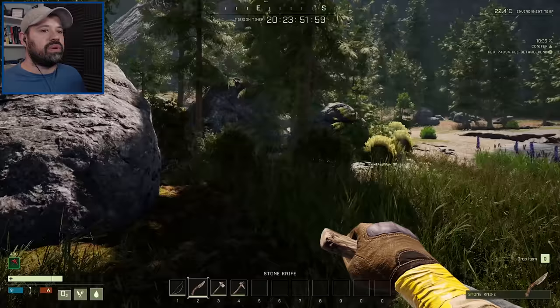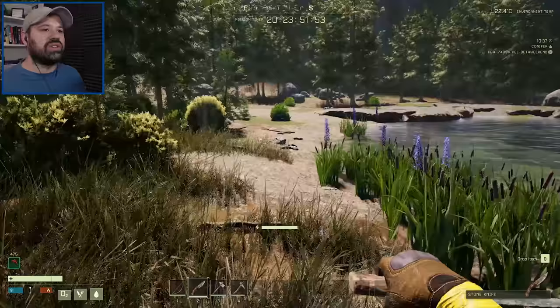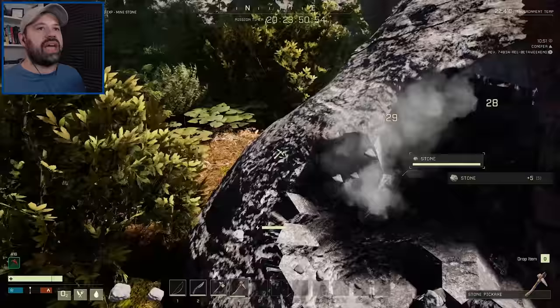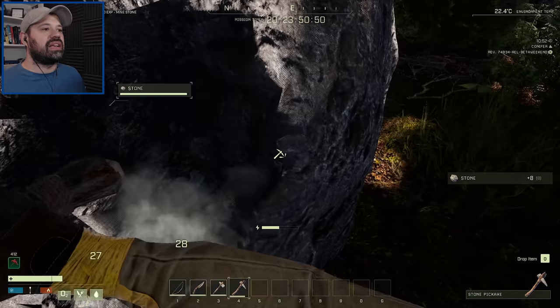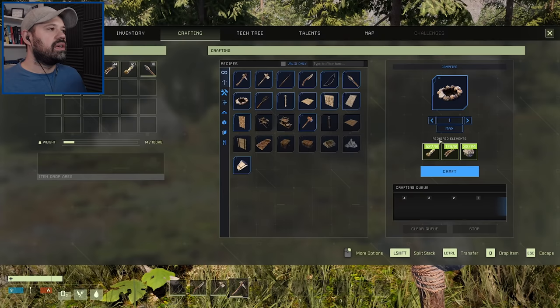Now we have a knife, which does tremendous damage — you can even kill a bear with it if you have enough health buffs before it kills you. Let's get more stone, make a little campfire, then hunt some animals to get leather and make a bed, and gather sticks and fiber for a basic base.